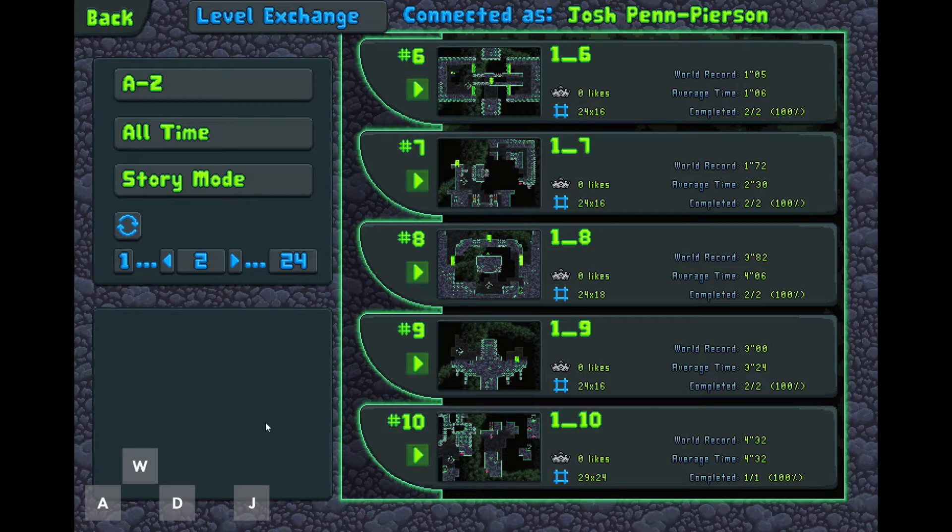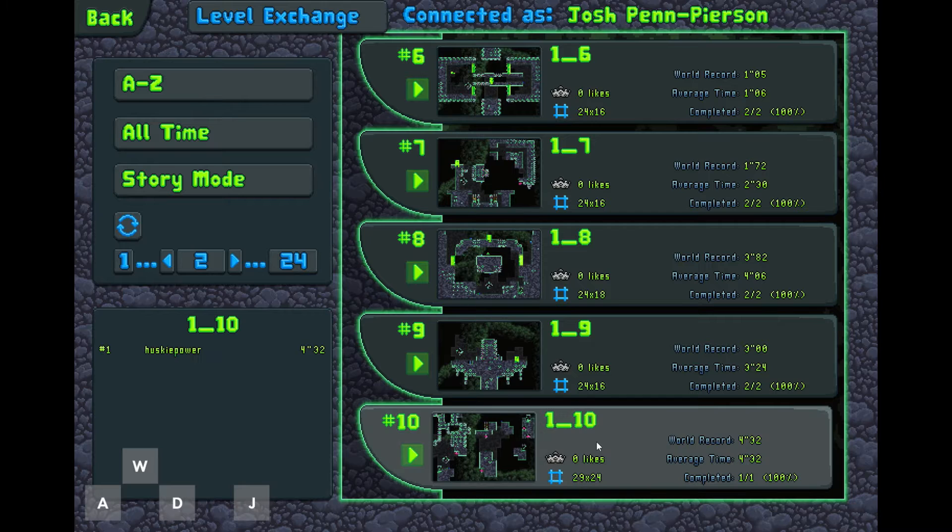Welcome back to the Slime King speedrun series. Today we're going to check out the Echoing Entrance level 10. That means we're halfway through the Echoing Entrance levels.